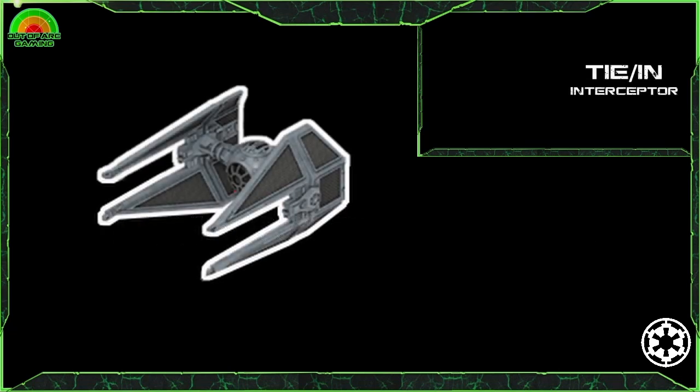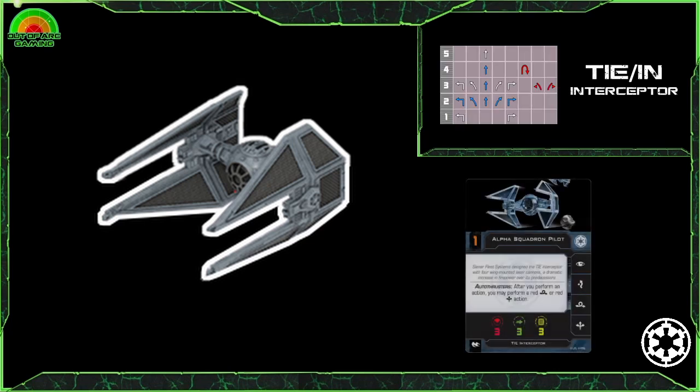This is one of my favourite ships in the game. Since back in version 1 I've always enjoyed flying the TIE Interceptor, and with the release of Skystrike Academy you now get 10 different pilots to choose from. As you'd expect with a TIE-based chassis, this ship doesn't come with shields and only has 3 hull, but what you get in return is one of the fastest ships in the game. You also get the auto thruster ship ability, allowing you to perform a red boost or barrel roll after performing an action, helping you line up that perfect shot or get out of arc unexpectedly.